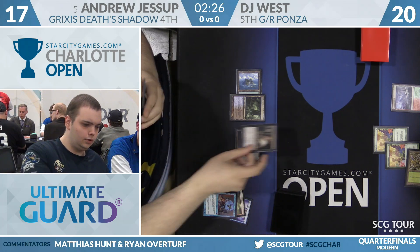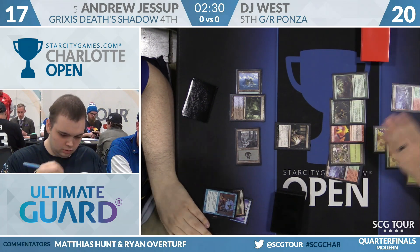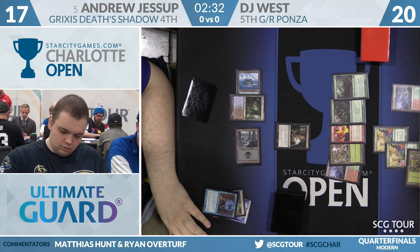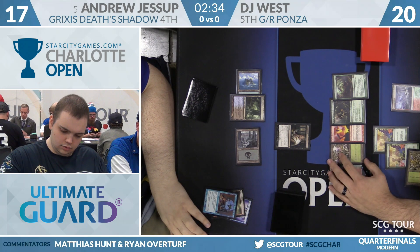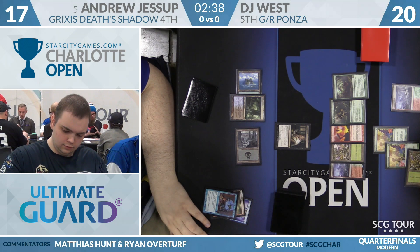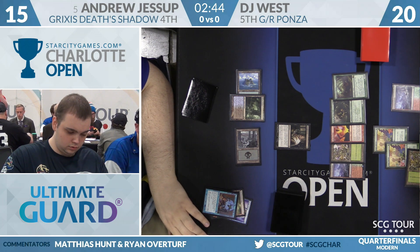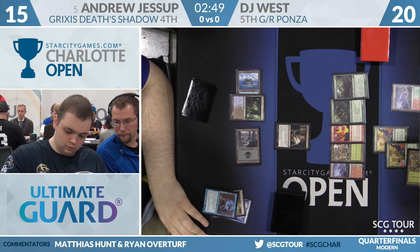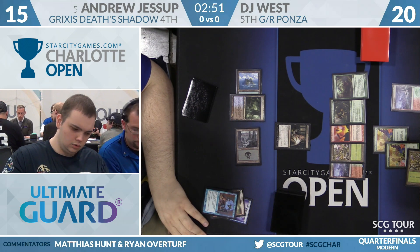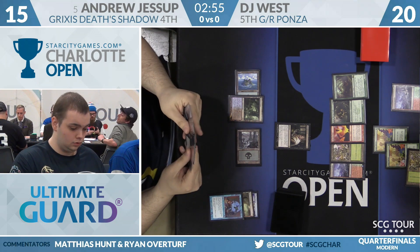On Andrew's side, there's an Opt. He'll shock for Watery Grave and then cast Thoughtseize. We get our first look at the Ponza hand — five cards. Certainly not taking Obstinate Baeloth, since discarding it puts it onto the battlefield. The other options are Thrun the Last Troll and Inferno Titan. Inferno Titan is two turns away for DJ and is difficult to deal with, but letting Thrun resolve means Andrew may not be able to remove it.